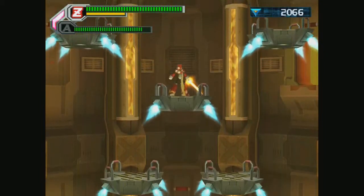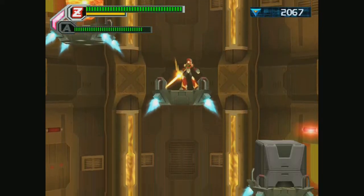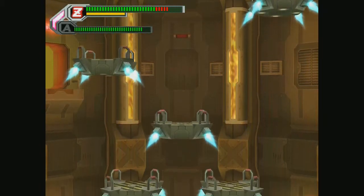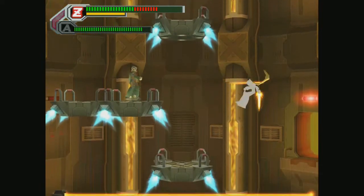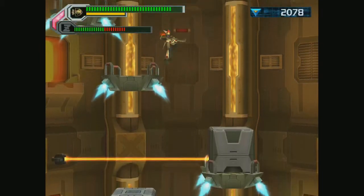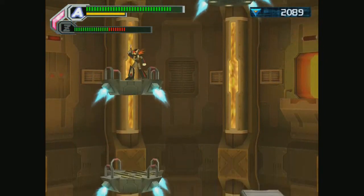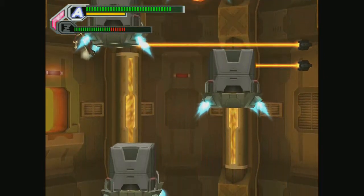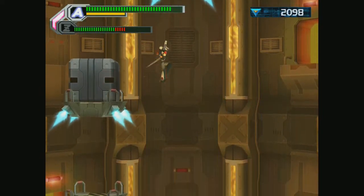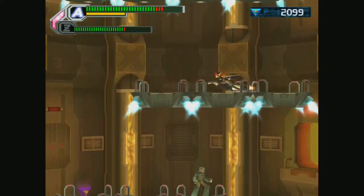Once again, Zero is going to be great here. The boxes — you can see which ones are going to light up and explode and which ones are not. I should not have gone that way. I'm taking a ton of damage. I need Zero alive, so let's try this as Axel. Axel's Hover is also pretty good through here as well. This section of the platforms feels like they're moving 50% faster.